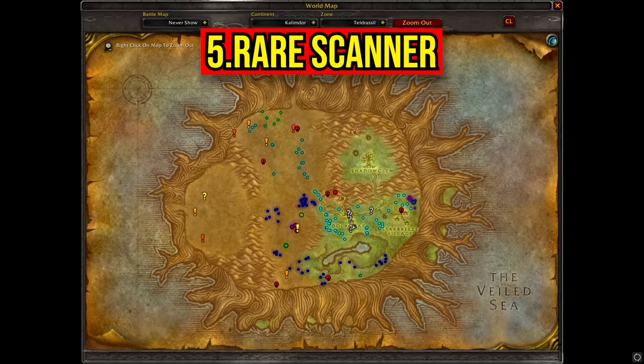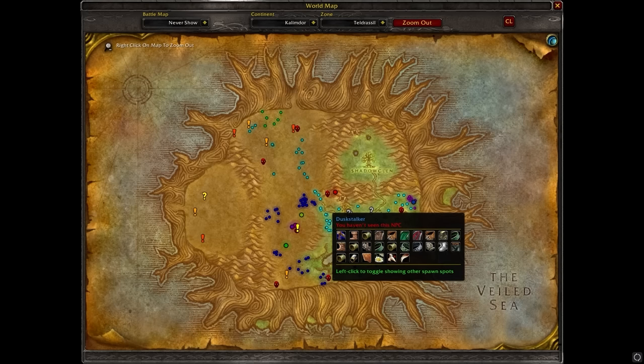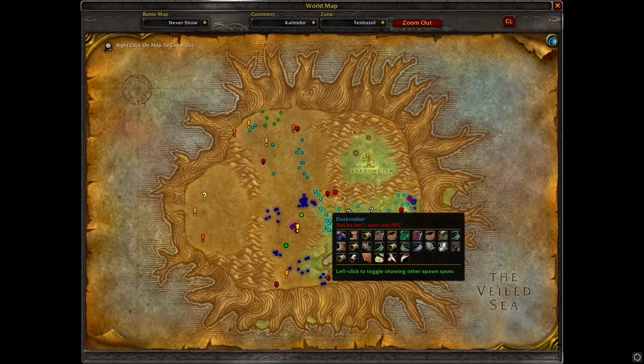You also definitely want to get Rare Scanner. This will tell you where all the rares are on the map and it will tell you when one has spawned near your location. And to add to that, it will also show the loot that that rare mob drops, so you can decide whether it's worth taking a risk to take down that elite mob or just leaving it.